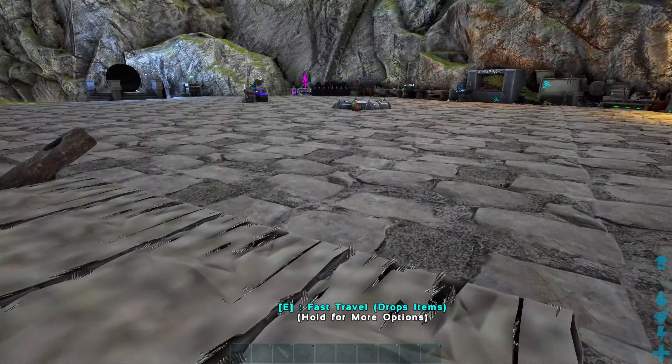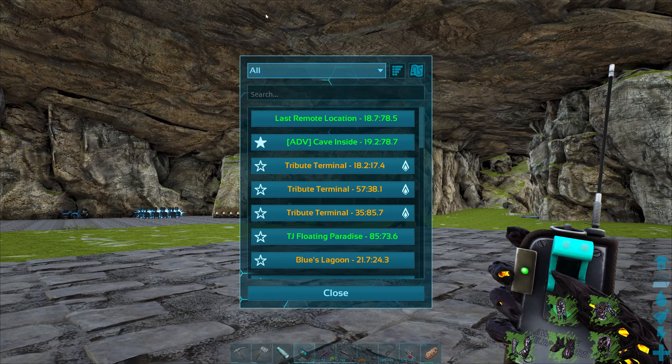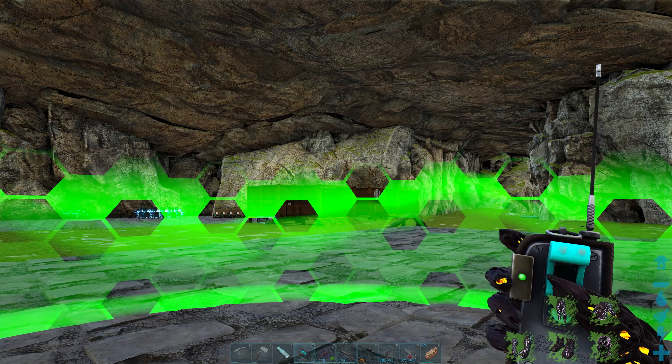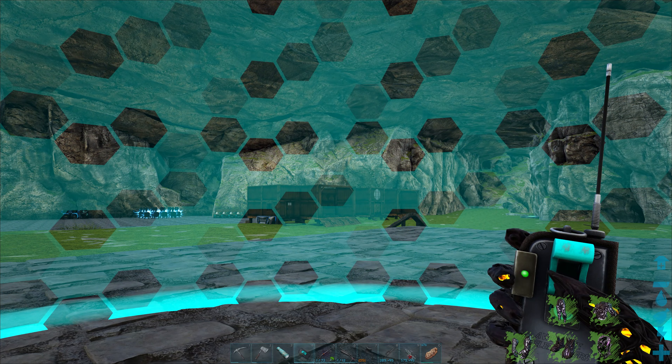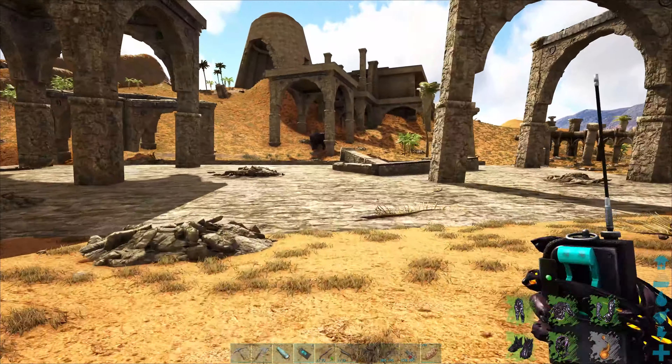This is going to be the death session of dying over and over again just to get a Karkinos, but it's going to be worth it in the end. Let's go back to the boss area one more time. And you know what I didn't try? I didn't try the actual darts. We could try those real quick, but I don't think they work on him. We should actually move a teleporter closer, but I think we'll be all right.